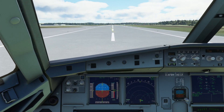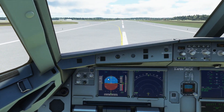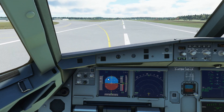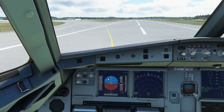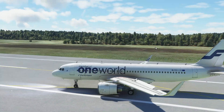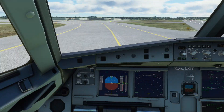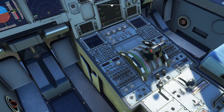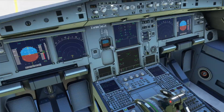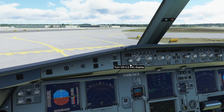Manual braking now. Disengage the reverses. Turn off to the left - that flight was 42 minutes long. Stop the clock by clicking the chrono button. We want to disengage the speed brakes by pulling the lever down, and then we'll bring the flaps up. Disconnect the flight director and the LS on both sides.